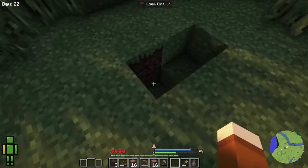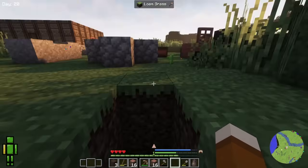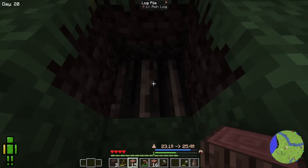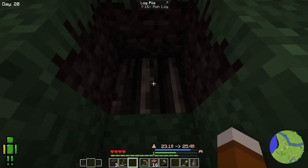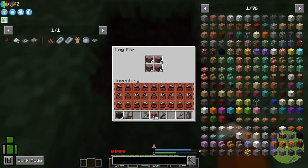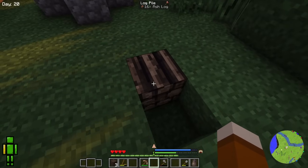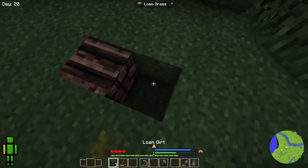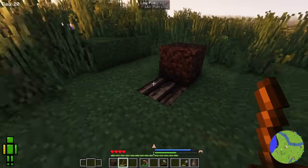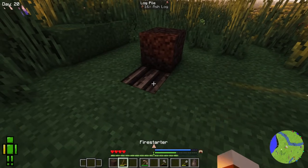To make charcoal, you need a charcoal pit. I've got a one by two hole dug here. We're going to shift right-click a log onto the ground — this makes a log pile. Do it again and it'll put all the logs into the pile. Right-clicking on the pile will open up this screen. I'm going to do it twice here so we have 32 logs in this pile. We then want to put dirt on top after we light it. You can use a torch — if you throw a torch onto it, it will eventually light, maybe up to 30 seconds or so.